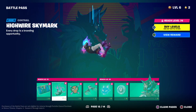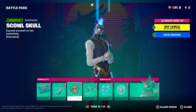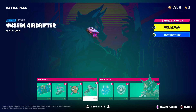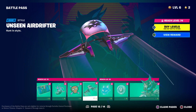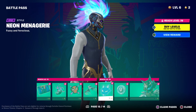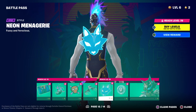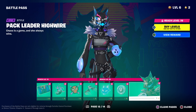Another loading screen, a contrail, an emoticon, and the first glider that actually looks like the normal default glider — or another style, except it's a wolf instead of a bunny. And then her wolf style, which is pretty nice.